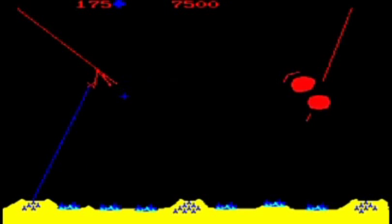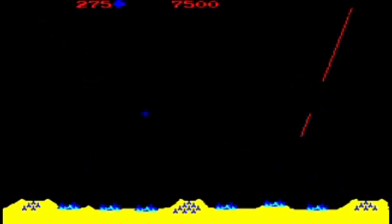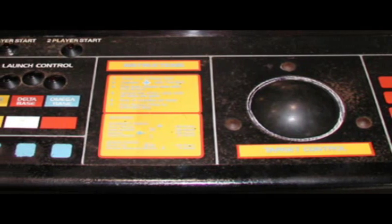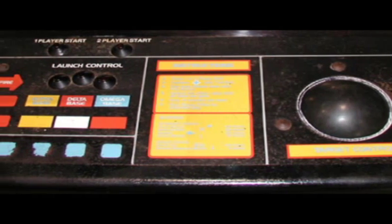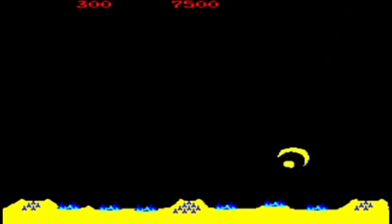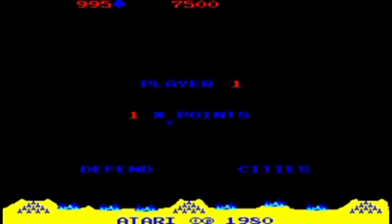The counter-missiles will detonate on impact, leaving an explosion that lasts several seconds which will incinerate anything around it. To control the crosshair in the sky, which acts as an indicator for your anti-missile batteries, you use a trackball to move it around, and you press one of the three buttons to launch your counter-missiles. The three buttons control one battery each.